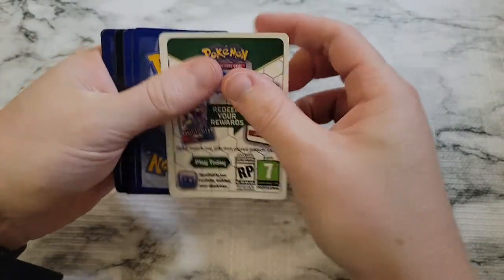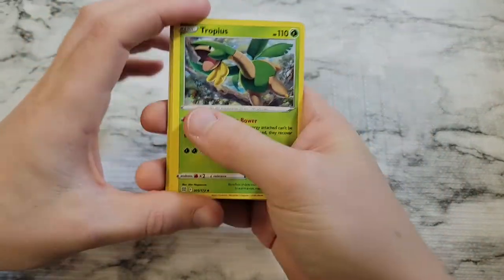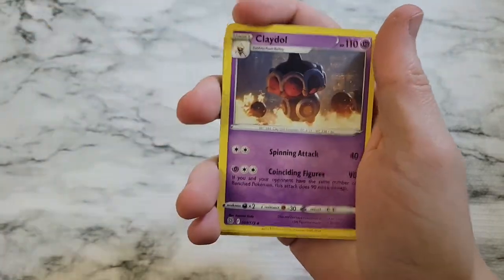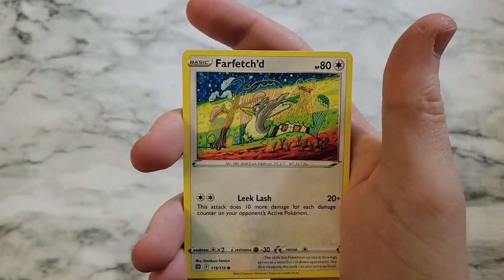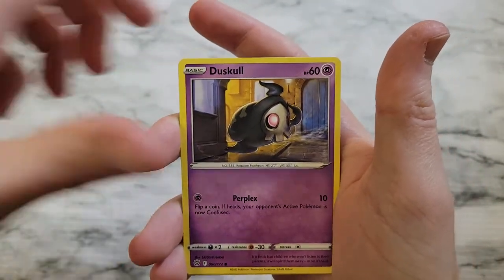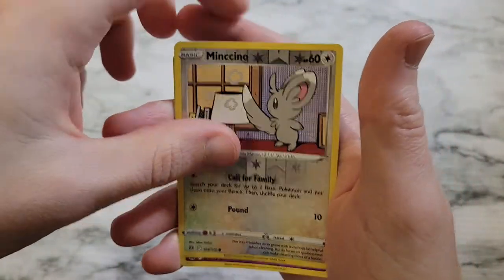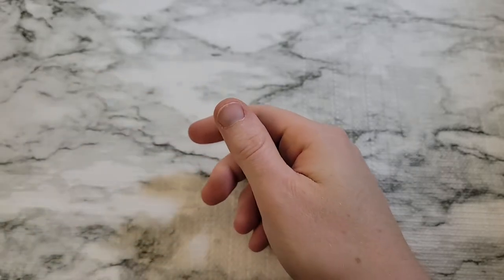Alright there you go, code card. Oh yeah, this is one that has some sort of subset in it right. Tropius, Claydol, Freshwater Set, Dedenne, Farfetch'd, Duskull, Grimer, Shinx — you guys can see the Minccino, we got Alcremmie and we got the V-Star little promo set.